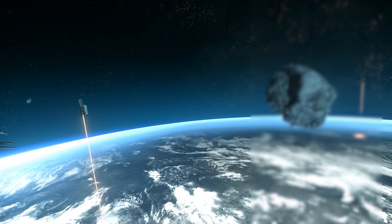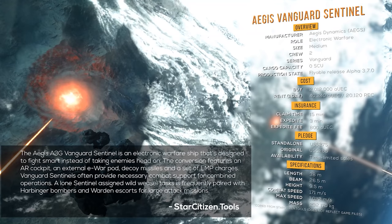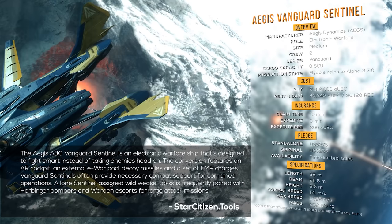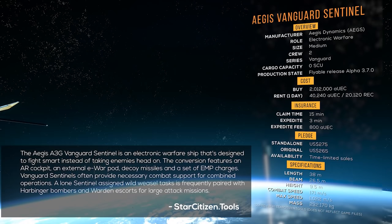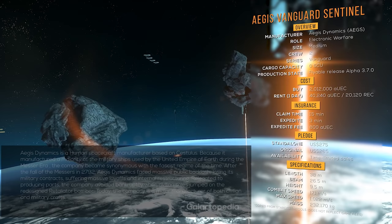The Aegis A3 Vanguard Sentinel is an electronic warfare ship that's designed to fight smart instead of taking enemies head-on. The conversion features an AR cockpit, an external E-War pod, decoy missiles, and a set of EMP charges. Vanguard Sentinels often provide necessary combat support for combined operations. A lone Sentinel assigned a Wild Weasel task is frequently paired with the Harbinger bombers and Warden escorts for large attack missions.